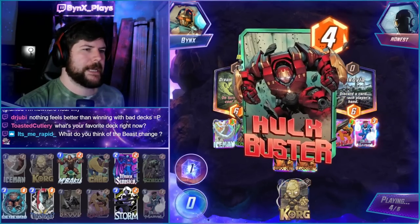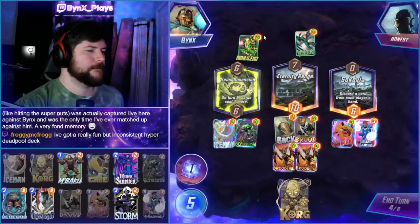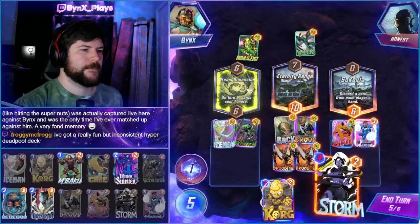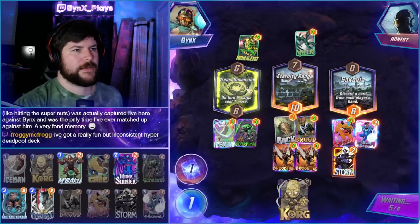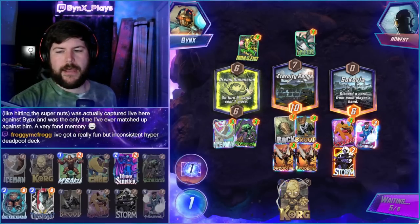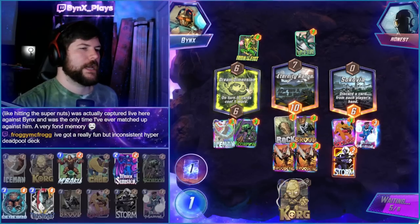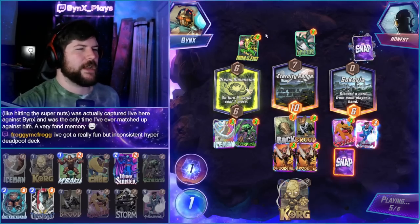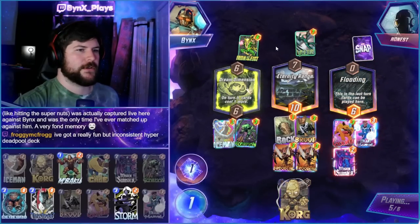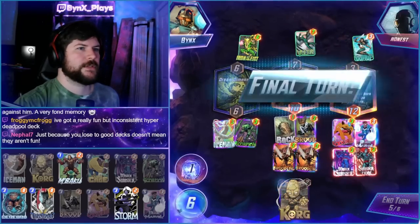What do I think of the Beast change? I think it's not as bad as people think. I don't think it kills the card. I think that if it went to a 3-3 it would have killed the card but 3-4 it's still quite good. It just slows down bounce decks a little bit, which I think is probably fine. Pretty much every deck had to have a counter to beating Kitty, which for a lot of people is Wave.